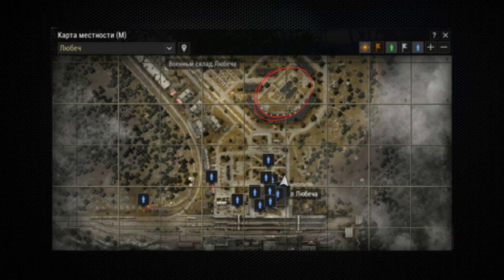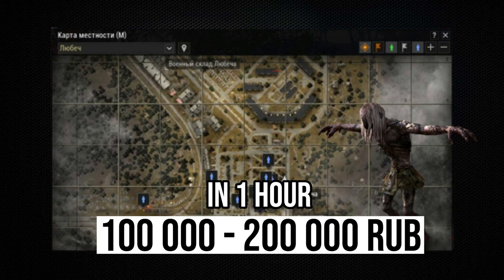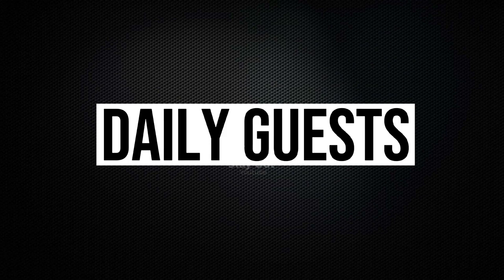The next farm point is a kindergarten. In this area, you can find small spiders, mutated rats, and most importantly, goblins. Goblins are located inside the building. They drop very expensive things such as watches and silver spoons. You can earn approximately 100,000 to 200,000 rubles per hour.